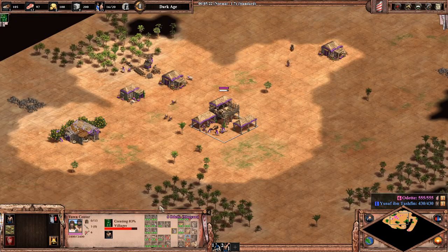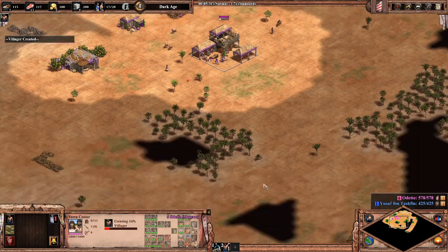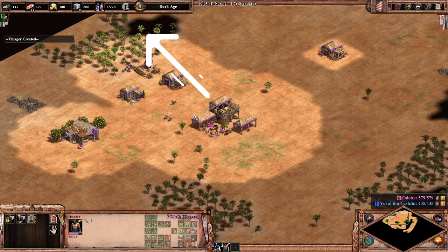Always making villagers is one thing. Another one is making sure all of them are working. Remember to check for your idle villagers often by using your assigned hotkey. You can also see your idle villager count next to your population count.